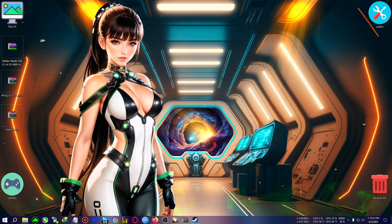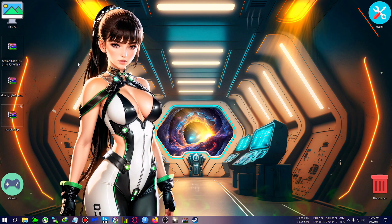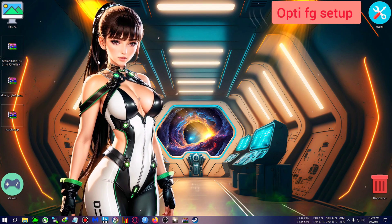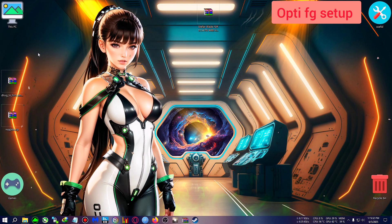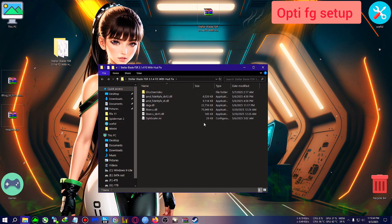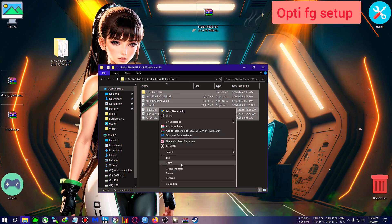After quitting the game, first I'll show you the OptiScaler FG, and after that the DLSS FG. This is the OptiScaler mod — I'm going to extract it to the desktop. I've already set up and tweaked the file; all you need to do is write the OptiScaler FG type in the config file and go back into the game.